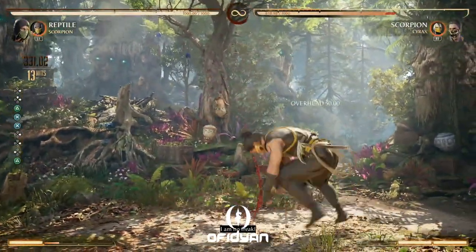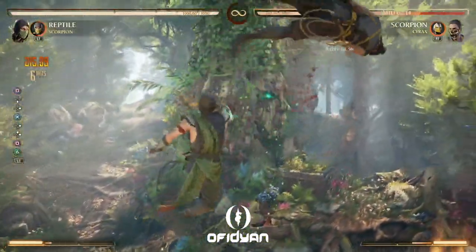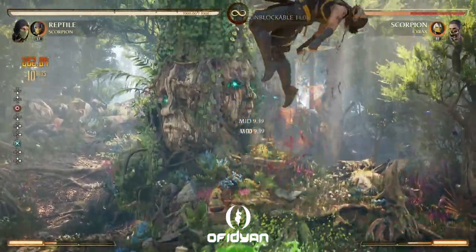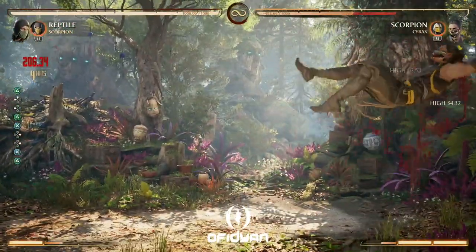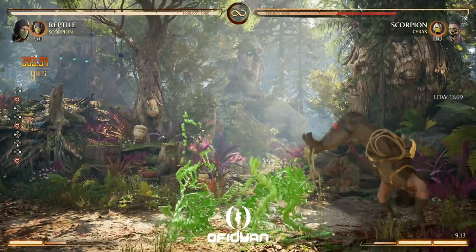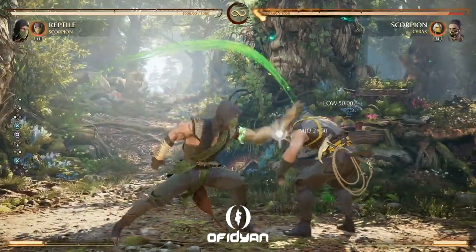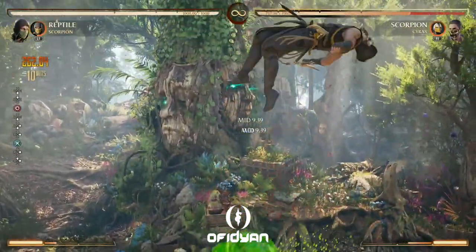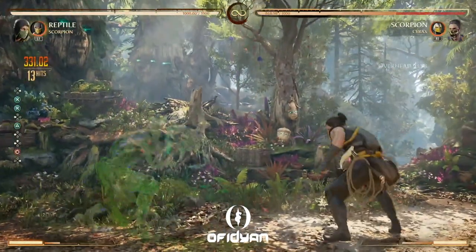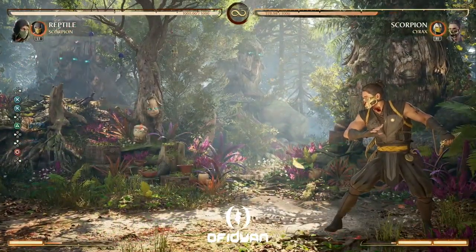You can also get out of it early and then go for mixups like this. Although I wasn't completely invisible on that charged back 2, it's still kind of a mixup because you can cancel that into the backboard 4, so it becomes a low. Punishable, of course, but it's still tricky.